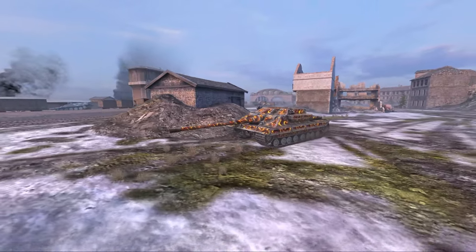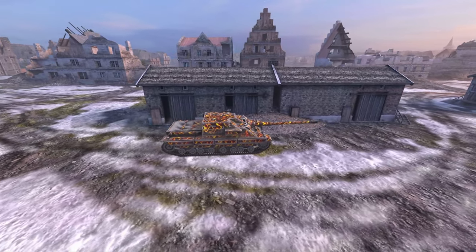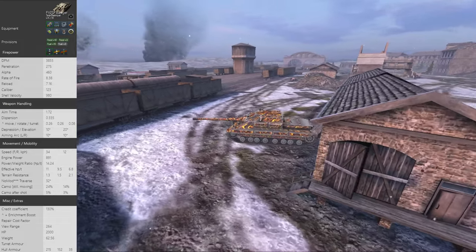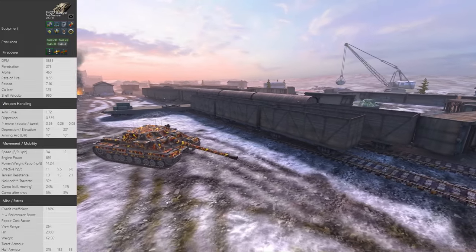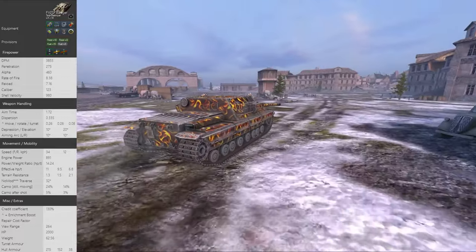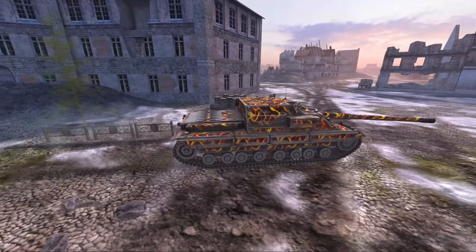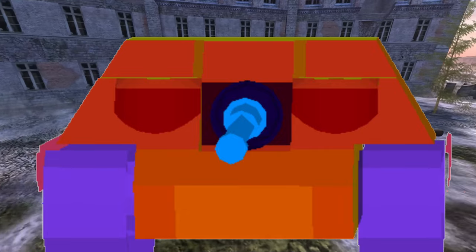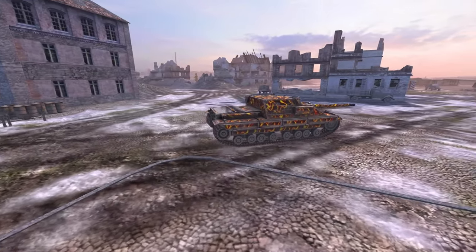There are only three premium tank destroyers at tier 10 — and yes, premium and collector are basically the same. There's the Badger, the Object 268 Version 4, and the XM66F. The XM I'm going to ignore because they haven't actually sold it properly. The 268 Version 4 kind of pretends to be a heavy tank but it can be penned very easily through the sides if it turns slightly. The Badger is very slow but has an excellent gun and essentially an impenetrable upper plate — if there is one choice for tank destroyer, the Badger is it.